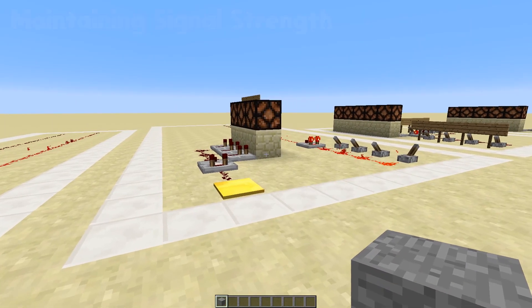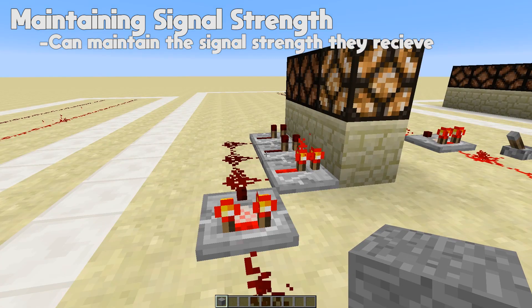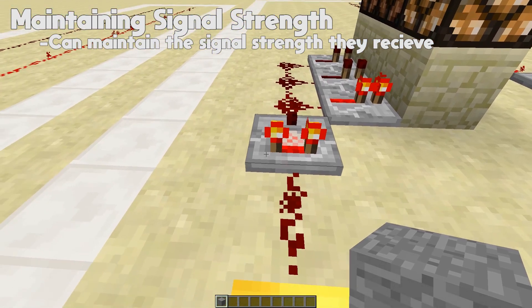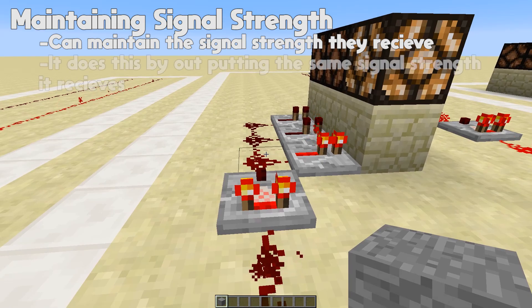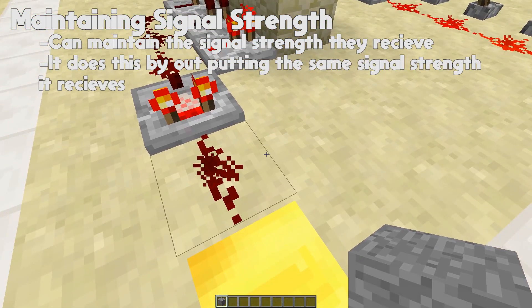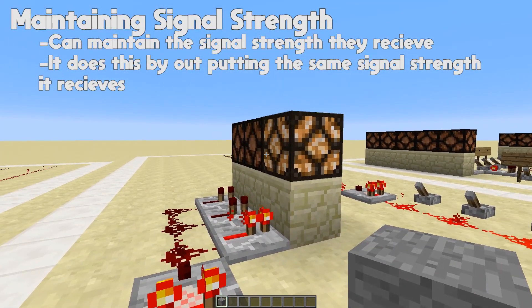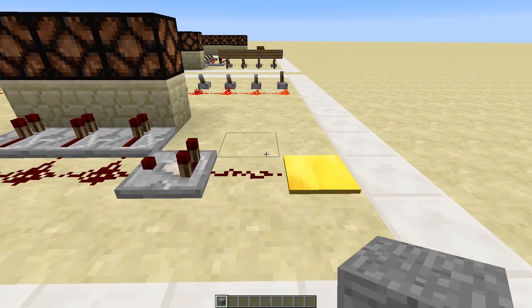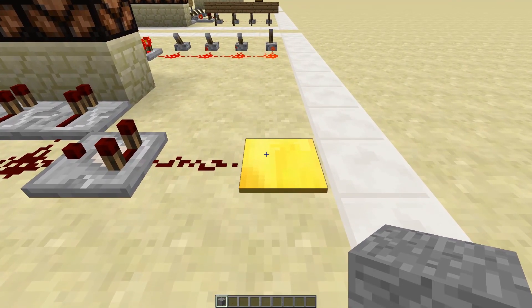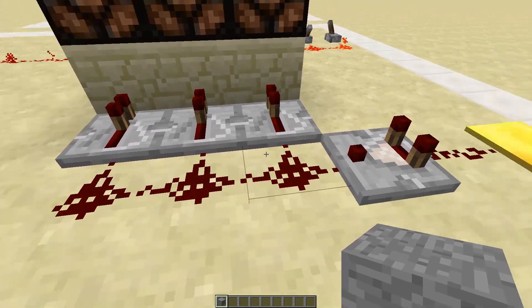So now let's look at what a comparator can do. A comparator can maintain the signal strength. By standing on this weighted pressure plate, the plate gives off a signal strength of one, therefore the comparator is receiving it and also giving off a signal strength of one. If we drop an item like this stone, it will increase to two and output two — as we can see by that light lighting up — until we pick up the item. That is because the pressure plate is emitting a signal of two and the comparator can maintain and also output two.